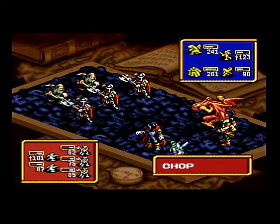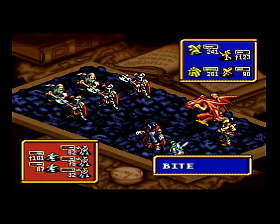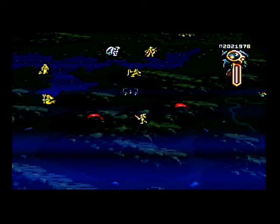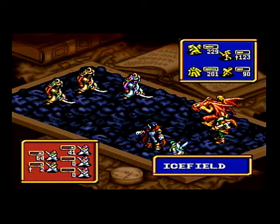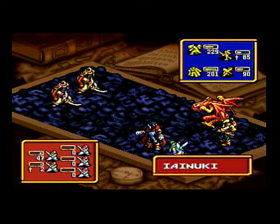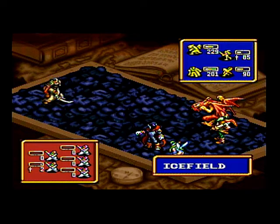Sylph took out two characters. The Ninja Master nearly eliminated himself with his own Inunuki attack but missed — lucky guy. We had two chances to hit the last enemy and we did. Nice! This unit could use a break — it's taking quite a bit of damage, but we're close to the temple for healing.